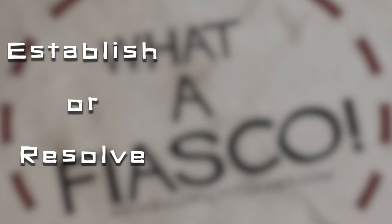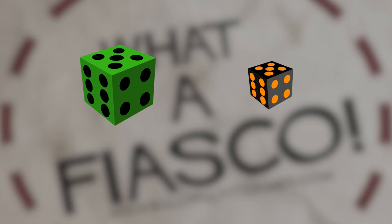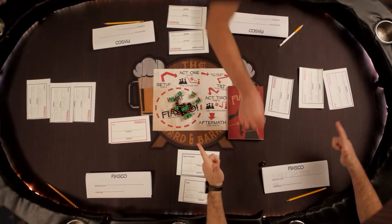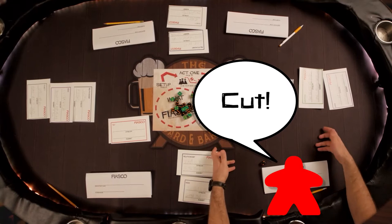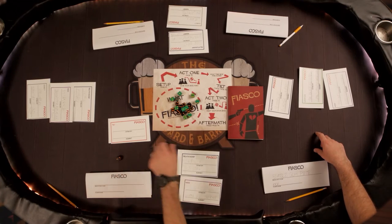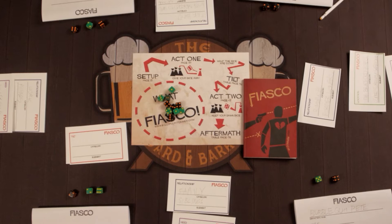At some point throughout the course of the scene, whoever didn't establish — either the current player or the rest of the group — will resolve an outcome. The scene will either end favorably for this character, or not. Take the die of the corresponding color from the pile in the center of the table once you think you know how the scene's going to end, and once it's reached a conclusion that fits that die, the active player calls cut. In Act 1, the player whose character was the star of that scene will then choose another character at the table to give that die to. Then the next clockwise player will star in a scene of their own, and so on and so forth, until half of the dice have been used to resolve.